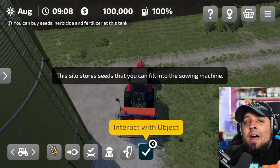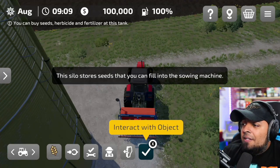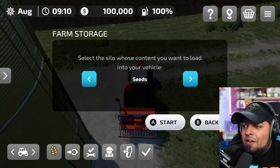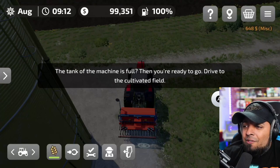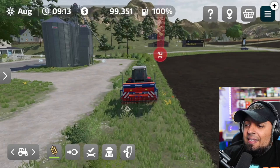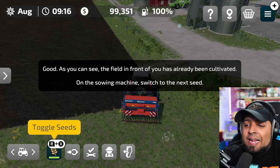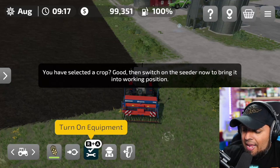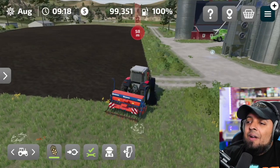You have to reverse-park so you can fill from the silo. The silo stores seeds that you can fill into the sowing machine. Select the seed content you want to load, press A to start — and the tank of the machine is full, you're ready to go! Drive back to the cultivated field. On the sowing machine, switch to the next seed with R or X, turn on equipment with R and A — perfect!